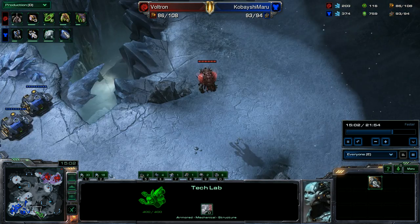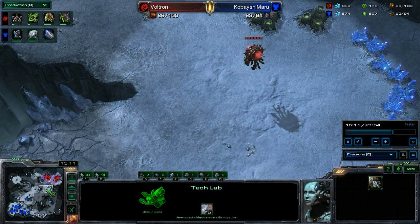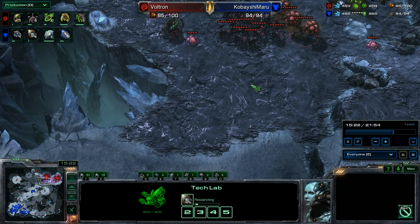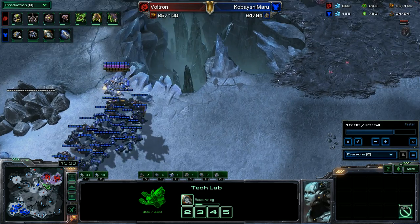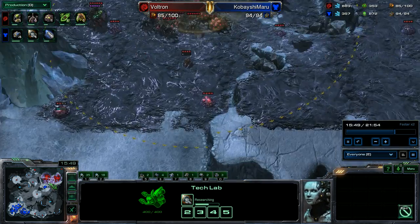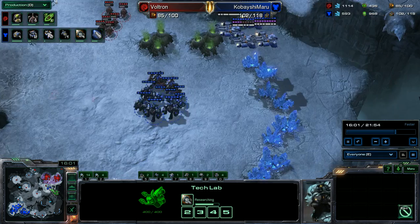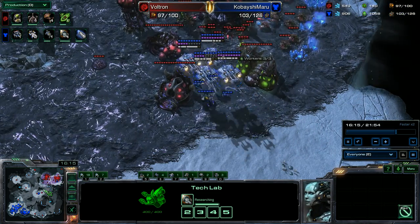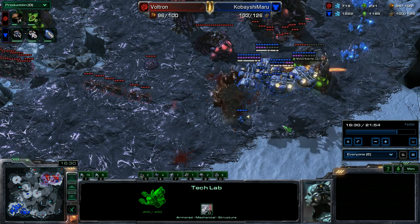I've got a good force and I'm going to move out with it, keeping the tank behind to deal some damage. I probably should have some marines in those bunkers. I decide to do a scan to see what I'm up against. I see swarm hosts and roaches — I could probably beat it, but why fight that army? I'm just going to take a group of units in, run these away, and go kill his roach warren. The roach warren goes down, his roaches come up, and I get out of there.